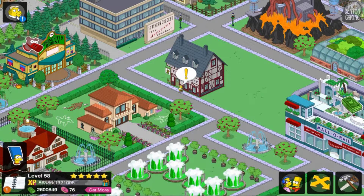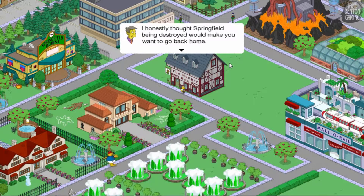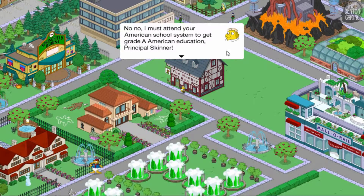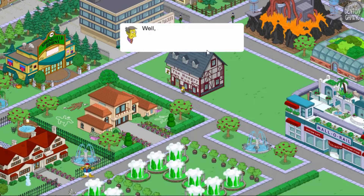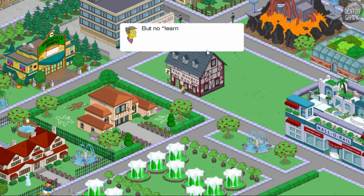Hello Ooter, or as they say in your country — hallo Ooter! I honestly thought Springfield being destroyed would make you want to go back home. No, no — I must attend your American school system to get a Grade A American education, Principal Skinner! Well, the Department of Education actually gave our Grade A American education a D-minus. But no learning today, Ooter.